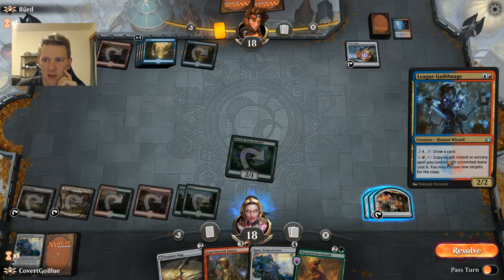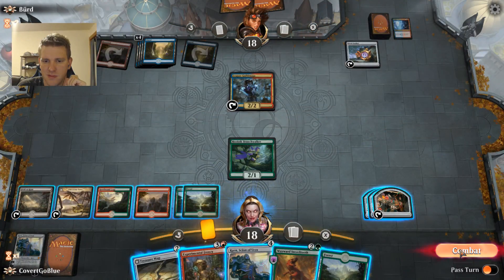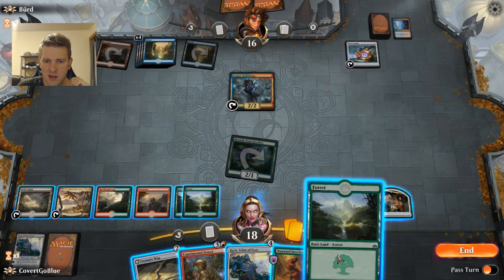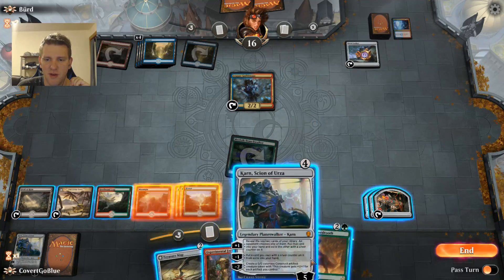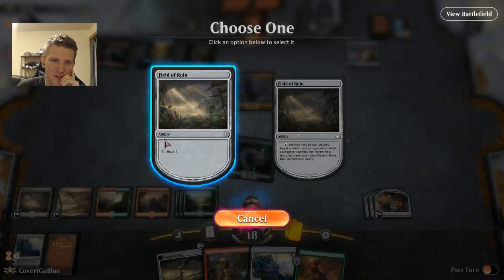So many islands — League Guildmage, four mana: draw a card red and X, copy an instant or sorcery — oh boy, this one could get saucy. Let's see if our creature can get in there. Does the opponent want to counter? I guess we'll start — I want to play both of these. Let's see if our opponent wants to mess with Karn.